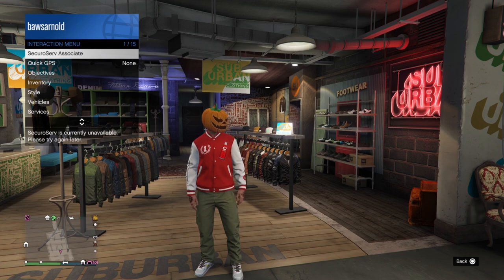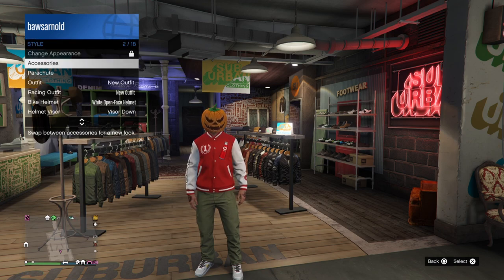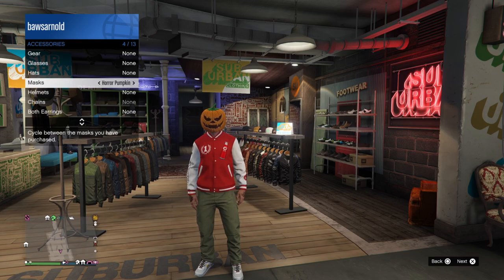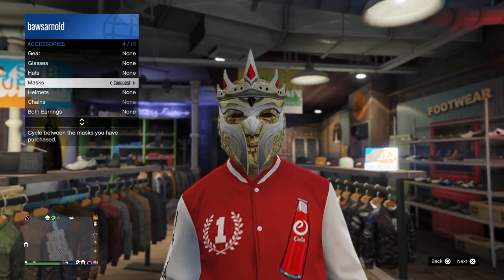Once you have all three masks, go to the interaction menu, then Style, then Accessories, and under Accessories there will be an option for Masks. You can equip them directly from there — you don't even have to go to the clothing store or your apartment.